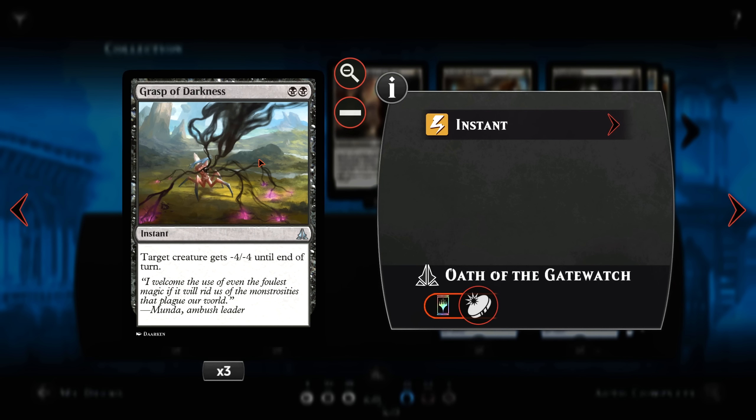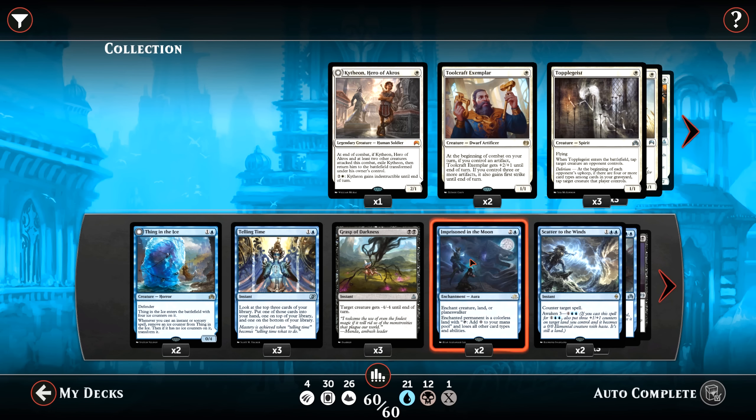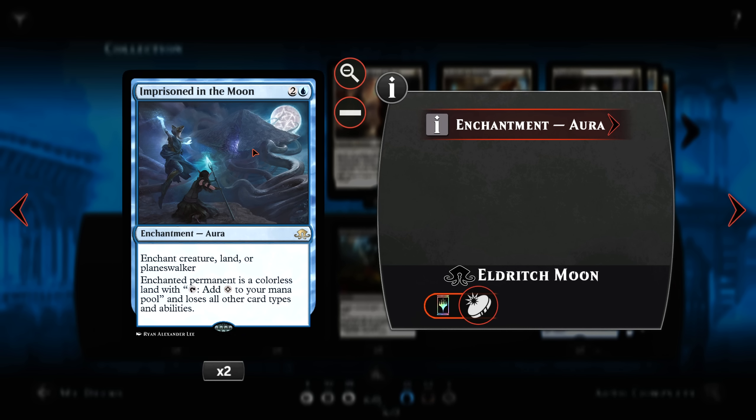Also 3 Grasp of Darkness — our early game removal spell. 2 mana instant, minus 4/minus 4 to a creature till end of turn. Also 2 Imprisoned in the Moon — this is our nod to other decks running Planeswalkers. Enchant creature, land, or Planeswalker; enchanted permanent becomes a colorless land with tap to add colorless, and loses all other card types and abilities. This is our one way to directly deal with Planeswalkers in the deck, and will also allow us to deal with troublesome lands or creatures we don't have anything available to deal with at the moment.